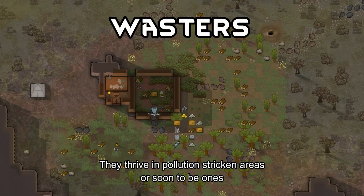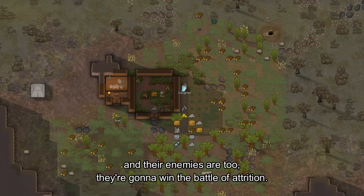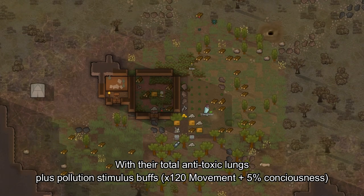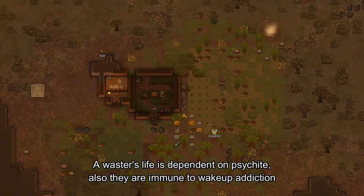Wasters. They thrive in pollution-stricken areas, or soon-to-be ones. In combat, when a waster is in polluted areas and their enemies are too, they're going to win the battle of attrition with their total anti-toxic lungs, plus the pollution stimulus buffs of extra movement speed and plus 5% consciousness. A waster's life is dependent on psychite.